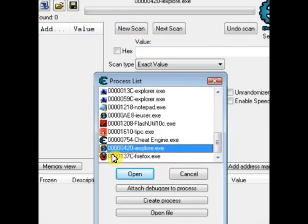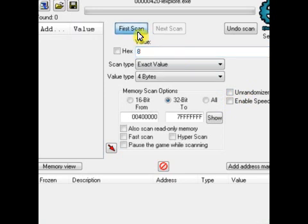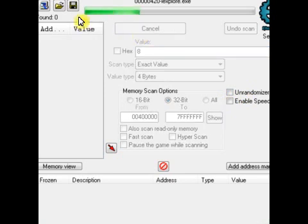It should be at the very bottom — unlike mine, but it should be at the very bottom if you just opened it. Now we'll search value 8 and do a new scan. Wait for that to load.